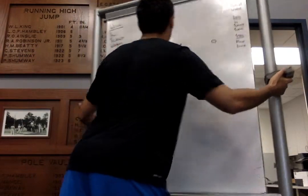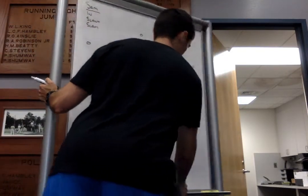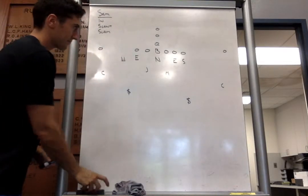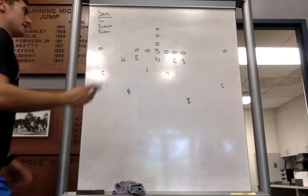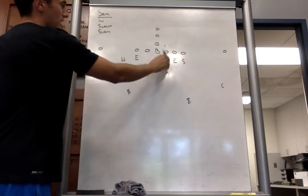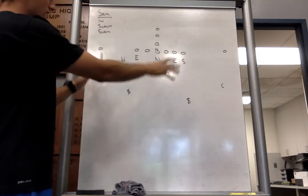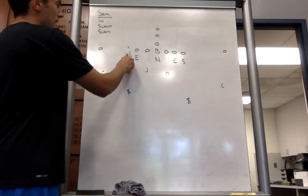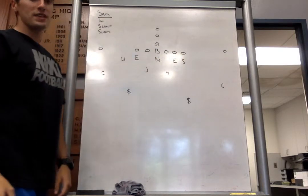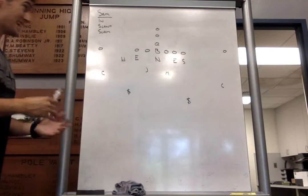The next front we can run will be our Sam front. In our Sam front, our ends are still in fours, our nose is in the zero, and Jack and Mike are still in 20s. The only difference is rather than the Will being in a six, our Sam will be in a six and the Will will be in the ability nine. We'll have the same slant calls.